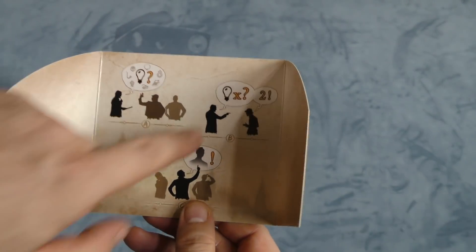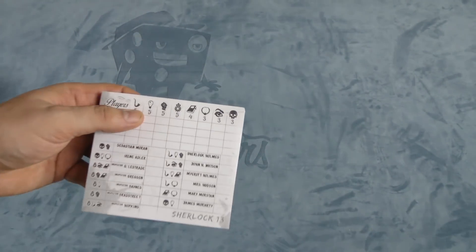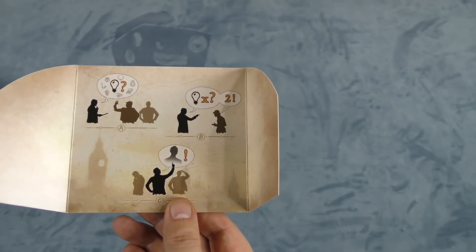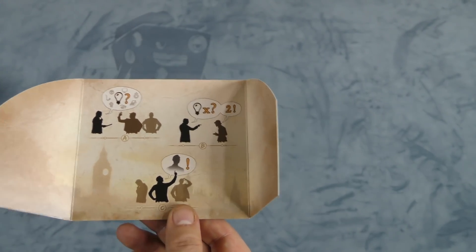Each person keeps their sheet behind a shield. The shield shows the actions you can take on your turn. You have three actions. One of them is Investigate: you pick an icon and say it out loud — I might say 'pipe,' for example. Then each player who has a pipe raises their hand. It doesn't matter if you have one, two, or three pipes; you raise your hand if you have at least one.